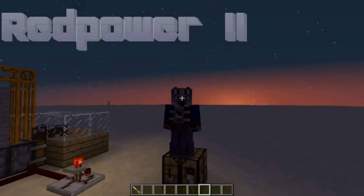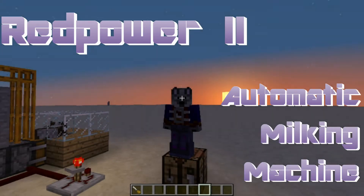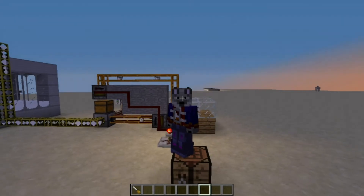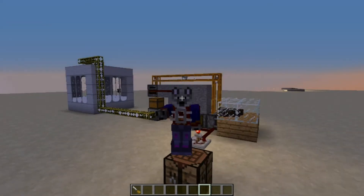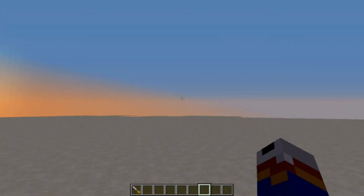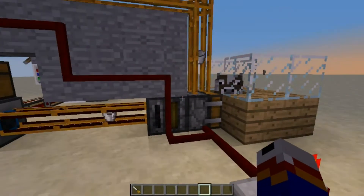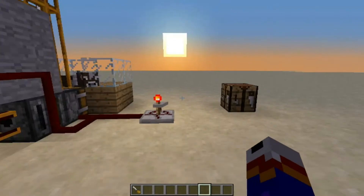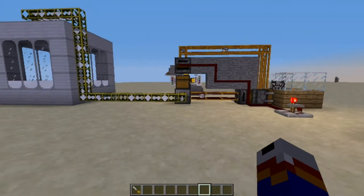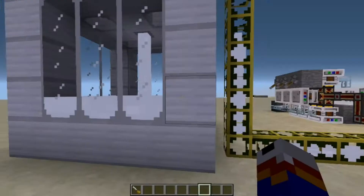Good morning Minecraft, and welcome to my first ever Red Power 2 tutorial. Today I'm going to demonstrate an automated milk factory — a massive milking machine right here — which is actually running a lot more efficiently than I had anticipated. So it's actually doing pretty cool. To start off, we have 300,000 micro buckets.